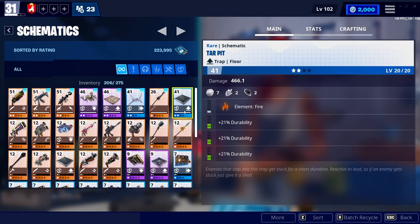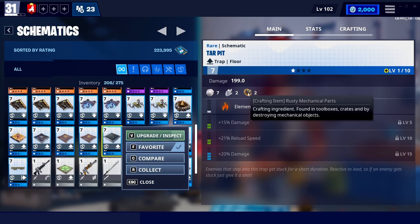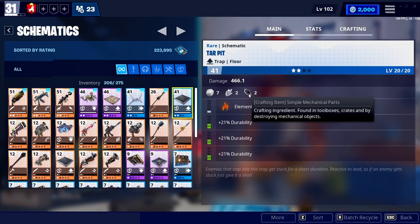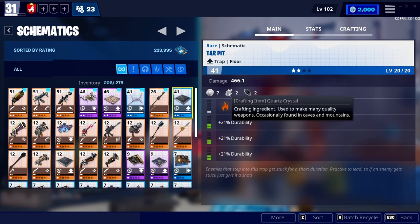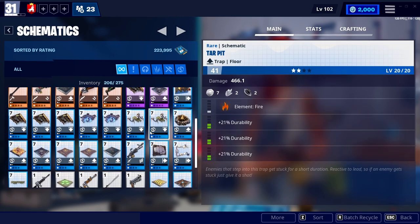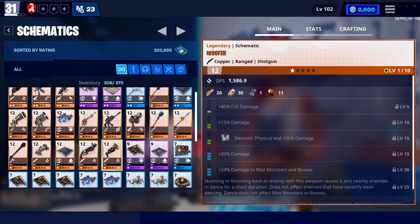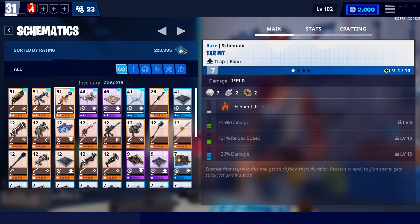Be warned, however, that when you level something up, it requires different items. So for example, this one uses rusty mechanical parts in addition to quartz crystals, while this one uses simple mechanical parts in addition to quartz crystals. Beyond that, nothing else changes. So as you can see, it uses seven rough ore and two quartz crystal. Same thing goes for upgrading pretty much anything else.